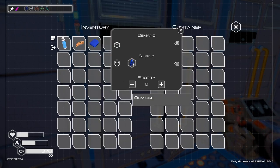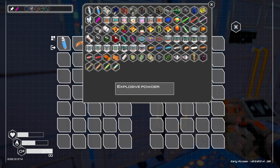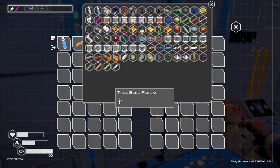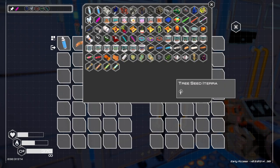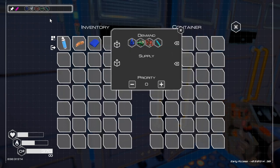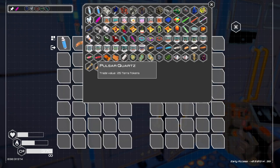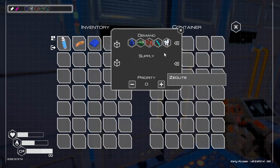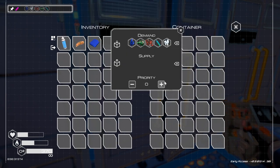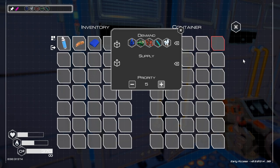We don't want a supply here, we want a demand here. It doesn't have the gas available for us - oh, here it is. Okay, here it is. This. And we need the white. Now, if we get the demand there, let's set the priority. We'll see if they start bringing that stuff in here.